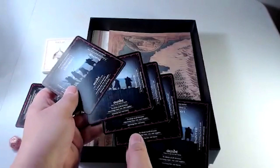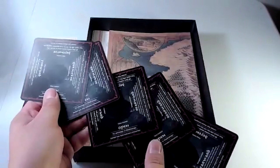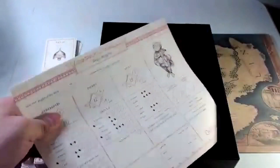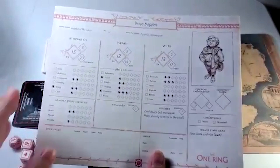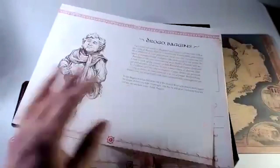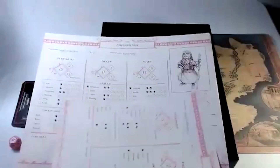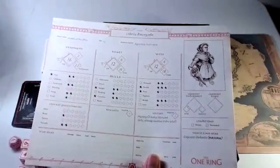There are two d12 feat dice and six d6 success dice. The game has eight pre-generated characters — some are famous, like Bilbo Baggins. One side has all the stats and the other gives a backstory and personality. Interestingly, all the pre-generated characters in this starter set are hobbits, and the entire scenario deals with hobbits.